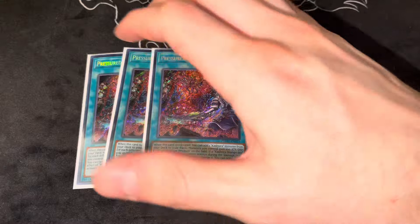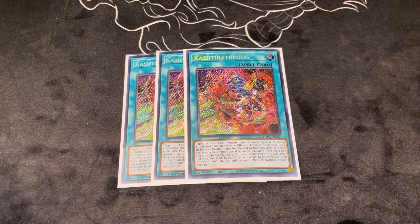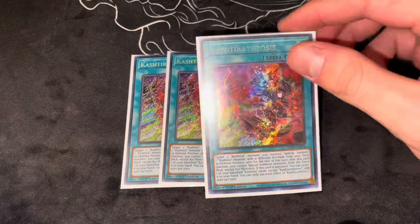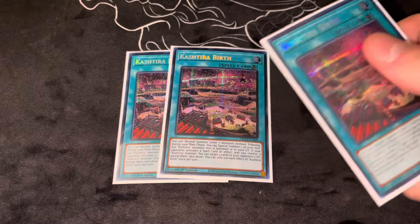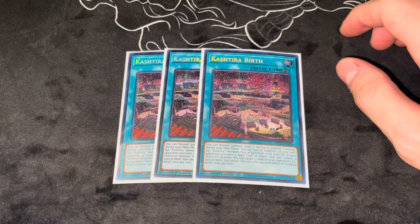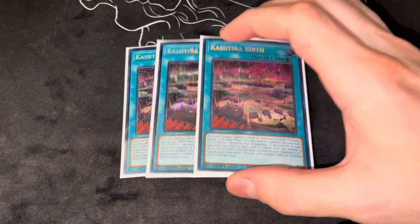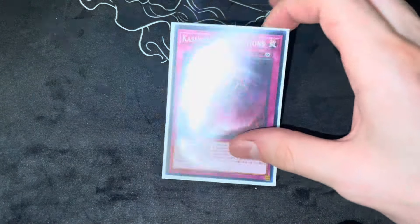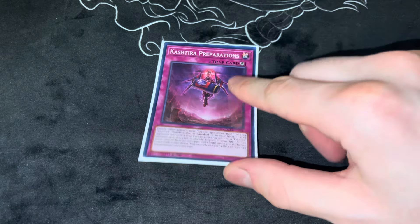Moving on to the spells: four copies of Raithsoth, which is obviously a complete and total necessity in this deck. Then three Theosis — one of your extenders, and when it's banished, you can add one of your banished Kashtira cards to your hand, which is really, really good. Then three copies of Birth. This card is absolutely bonkers — I can't talk enough about how amazing it is, it's got like seven different effects. If they're going to hit anything for this deck on a ban list, I think Birth is the card, because if Birth gets outed, the deck becomes so much more difficult to play. And then the trap — it's decent, at minimum half decent, so I'll definitely keep running it.